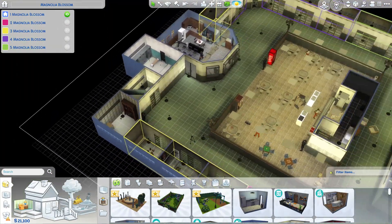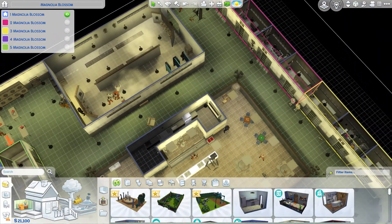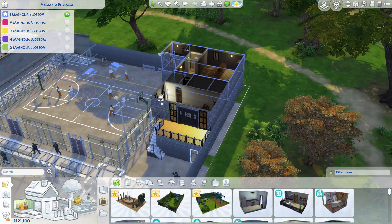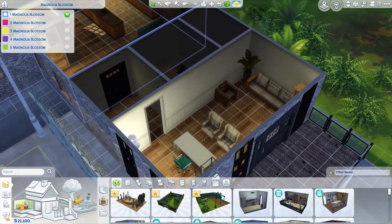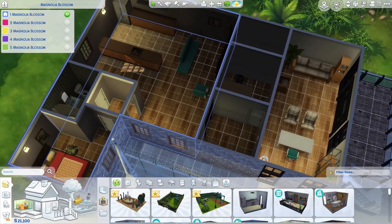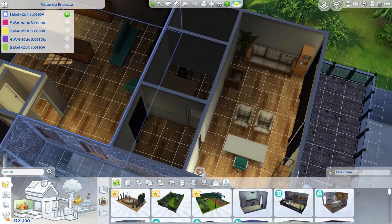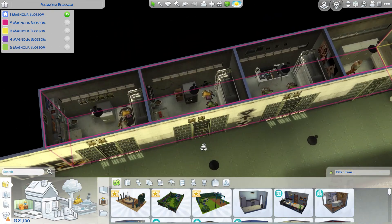Let's go into the basement — this is where all of the cell blocks are. We're going to be assigning them to their own apartment. The first thing you're going to do is change the residential type to a residential rental, as long as you have the For Rent Pack. If you decide to make an apartment slash office like I did, be sure to keep the office as a shared space. Now let's go into the basement and start assigning the cell blocks to create apartment units.